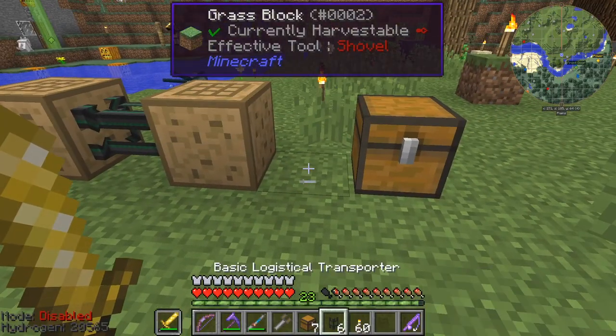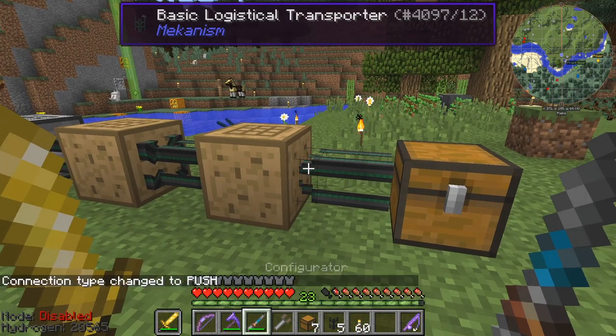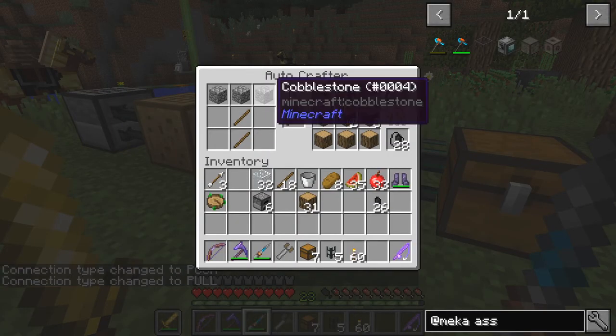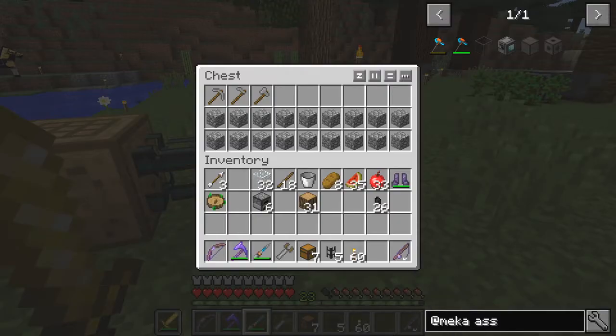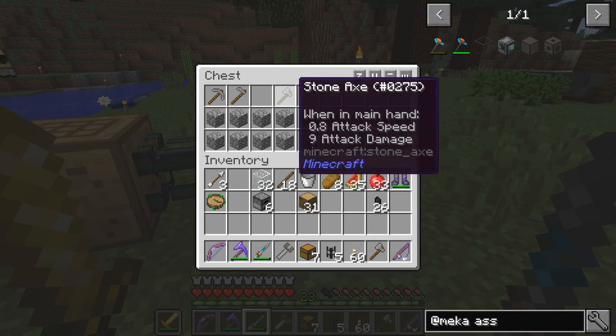Now we put down the pipe again and do the same thing with the configurator — just two right clicks. And now we're going to start getting out of here... oh, pickaxes. I want axes, let's get those made. I could use pickaxes as a filler as well. I made a stone hoe at the same time, so we've got a couple of those.